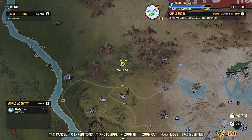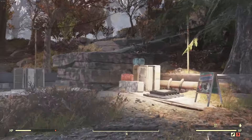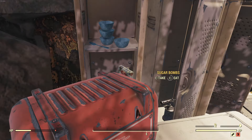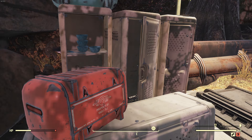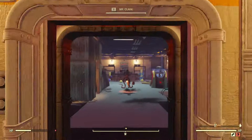First up we are going to go to Vault 51. There are several locations that have dedicated spawn points for sugar bombs and this is the first stop. Right outside Vault 51, right on this shelf, will be our first sugar bombs. I want to make sure you guys are collecting the right types — we do not want the pre-war clean versions, we're looking for the radiated dirty ones.